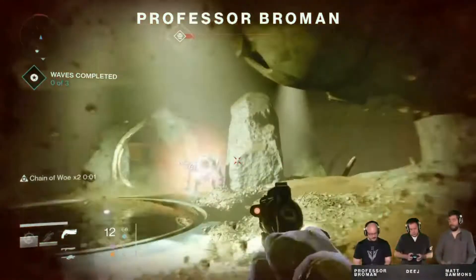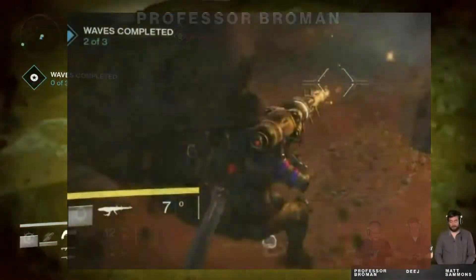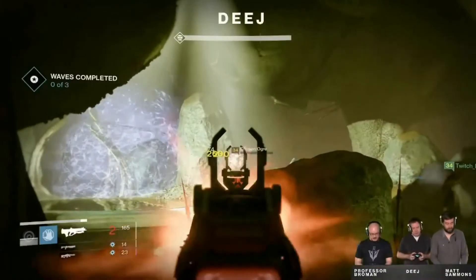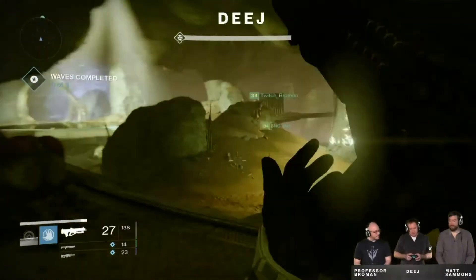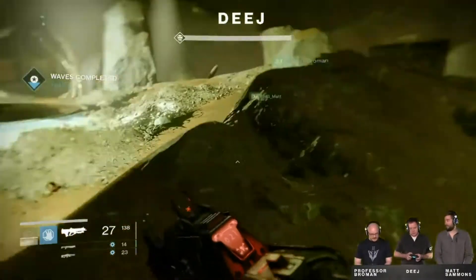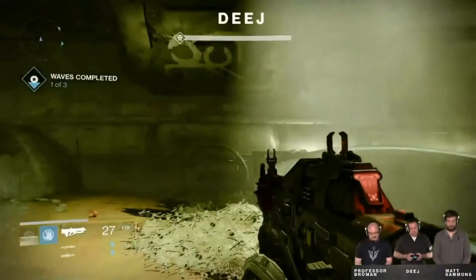One of the special weapons that drops is called the Scorch Cannon. Here is a blown-up picture of what it actually looks like — it's kind of like a rocket launcher, and it also has a second effect if you hold the trigger down to cook it. But the Scorch Cannon does not have infinite ammo, so be careful how you use it.